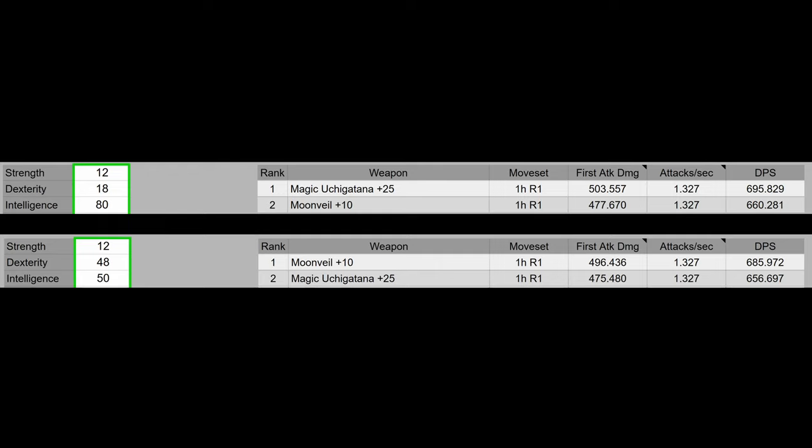Moonveil isn't the best katana — certainly not in terms of DPS, and certainly not for using the skill Unsheath. It does have a special variation of Unsheath, and to get the most out of this special variation, Transient Moonlight, you do want to be right close to the enemy. In which case you'd rather just use Unsheath, because it does more damage. Since Transient Moonlight has been nerfed so much, it does less damage even if you hit both parts of the weapon art in the vast majority of cases. If you're just looking at one chain, Uchi Katana is going to outperform Moonveil with the same stats invested.